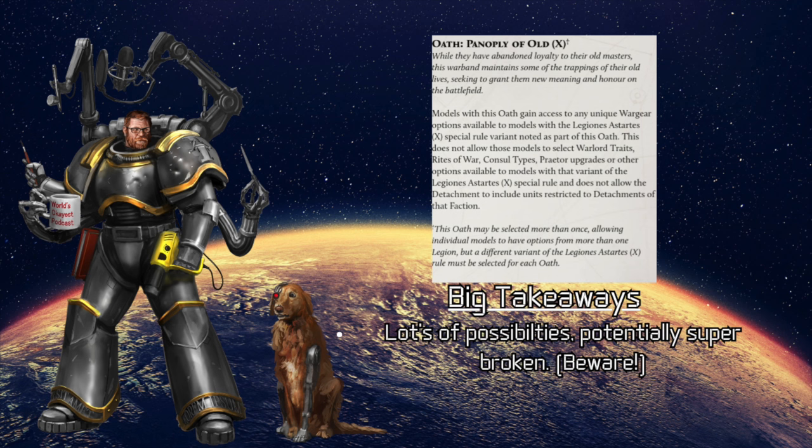The next Oath is Panoply of Old, and this one can also be selected more than once. It allows you access to unique war gear options available to models of a certain Legion. This doesn't give you access to their warlord traits, Rites of War, consul types, Praetor upgrades, or literally anything else — it's just the war gear. There are a lot of things that can happen here, and some of the war gear these legions have is so incredibly strong that the Legion is essentially balanced around that piece of war gear.